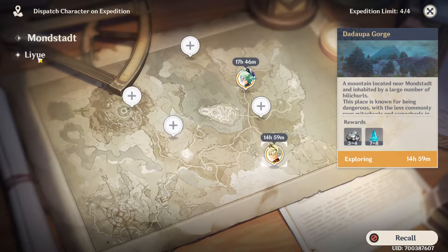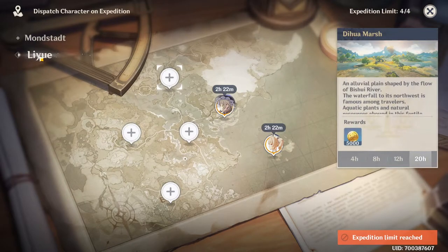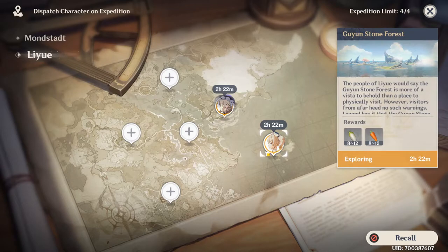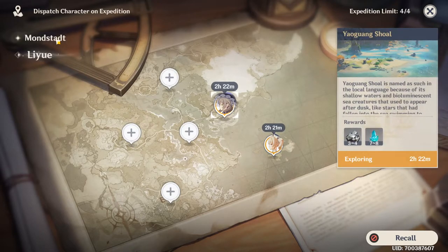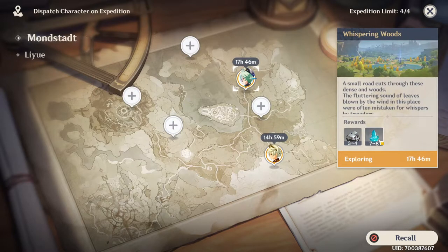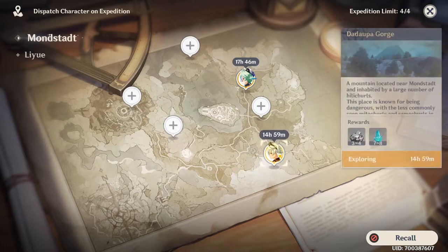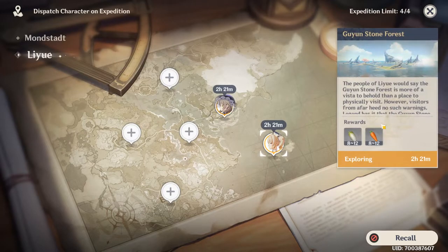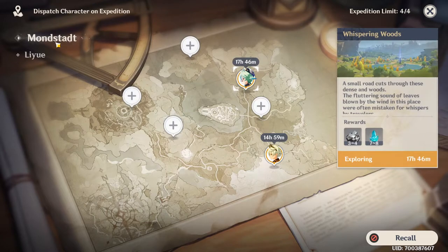I personally send three characters to farm white iron and crystals, and one character for radishes and carrots. White iron and crystals are very important for the future because you'll need them at the blacksmith to craft weapons.